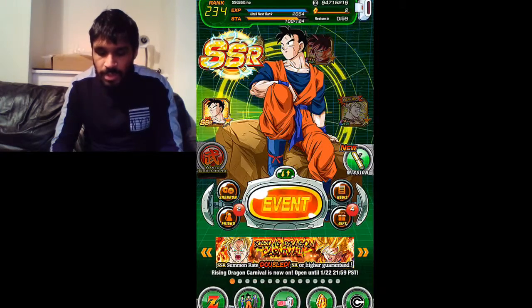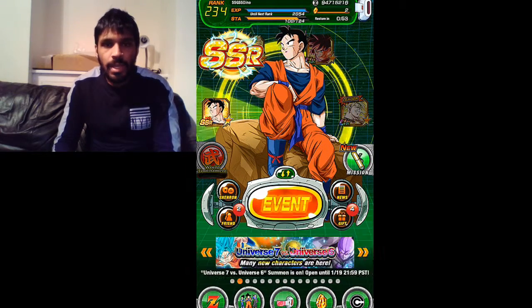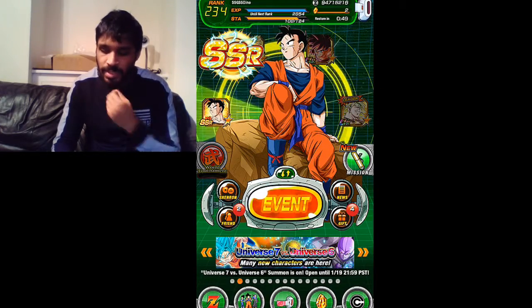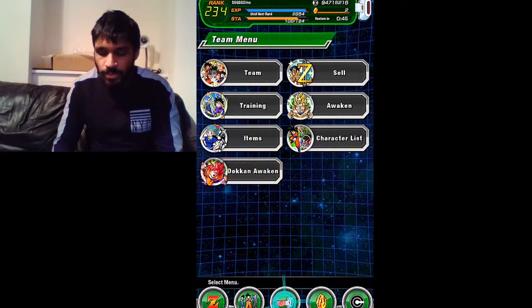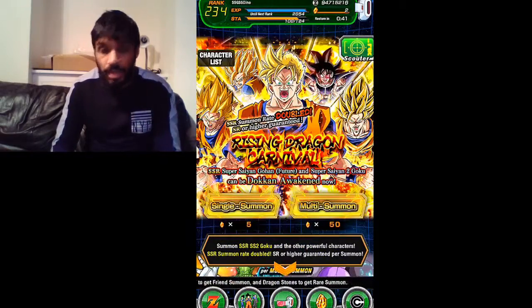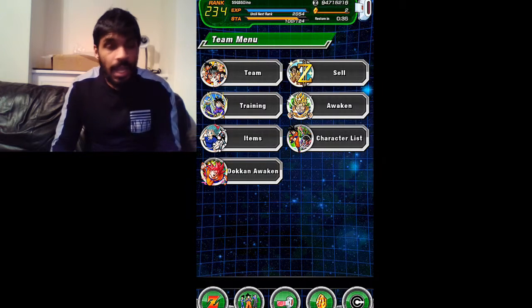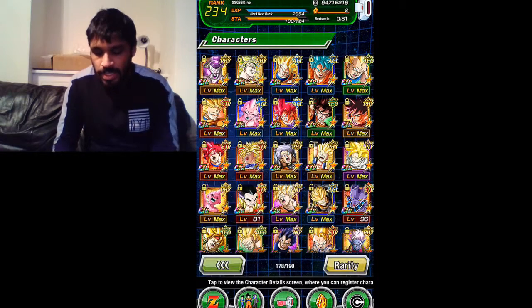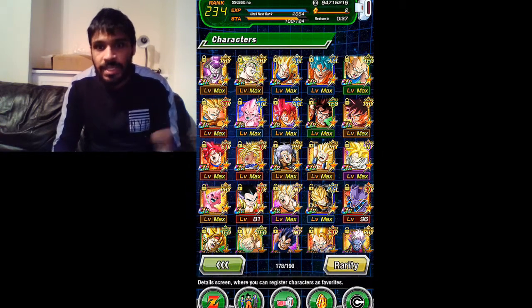So this was the Gohan I ended up getting from the future Trunks event — I needed to put him into my team to face one of the missions. After that, I did a single summon on the Dokkan banner when it was out, and I actually got an SSR. Wow, after a long time — it was quite shocking to see I actually got an SSR.